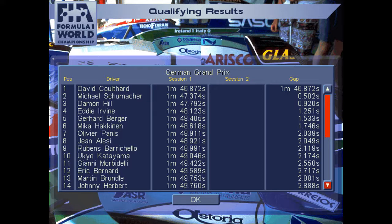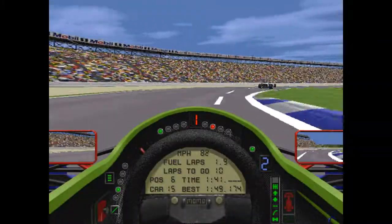What a power track like Hockenheim does is toss up the grid. Katayama is in 10th — you usually see him around 7th or 8th — but the Yamaha just didn't have the power. Morbidelli in 11th, Eric Bernard in the second Ligier up in 12th, Martin Brundle in the McLaren-Peugeot usually seen back around 16th is 13th here. A power track like this certainly mixes up the results in qualifying, and we'll probably see that mirrored at Spa and definitely Monza when we get there for the Italian Grand Prix.